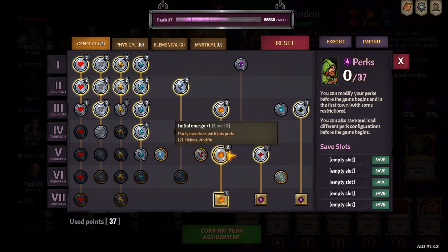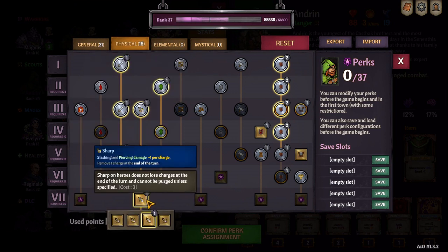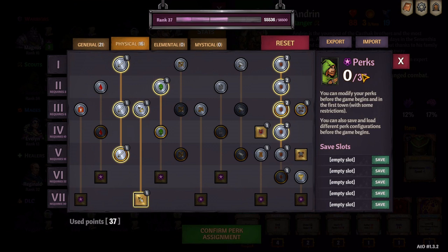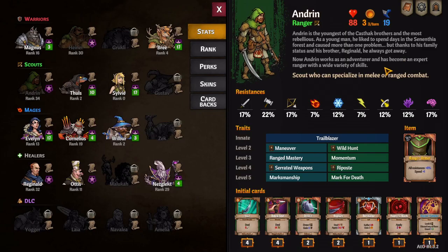Let's start with perks. You can divvy up your perk points how you see fit in the general tab. What we really want to focus on is physical damage. In the physical tab, putting points into slashing damage is important — this will boost our damage output. Secondly, sharp. This is what our build revolves around, so it's probably our most important perk. Max this out and we will be gaining additional charges of sharp when applied. Our sharp will no longer lose charges and cannot be purged. This is important as we will want to keep all of our sharp to ensure the most damage output possible each turn.